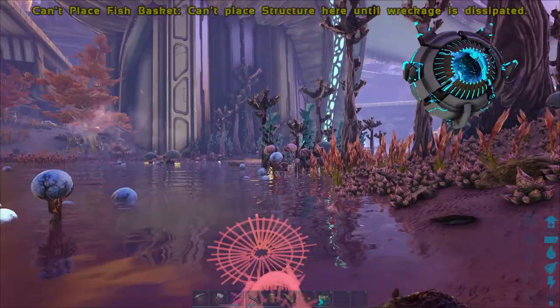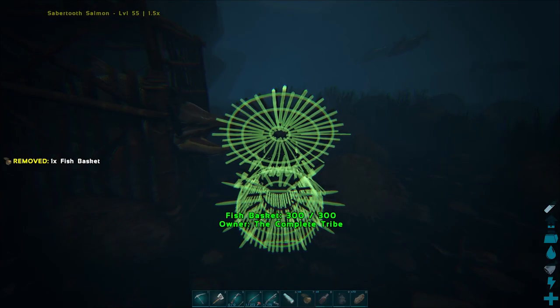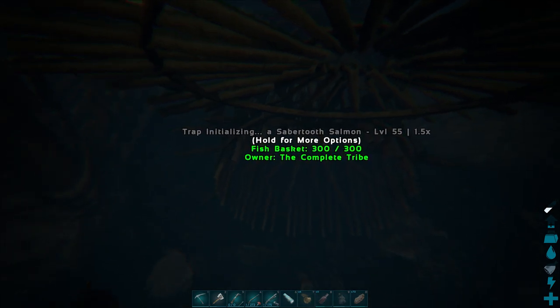Depending on the server settings and the day and night cycle timer, you may lose all taming effectiveness if you haven't tamed them by the following evening. So the best tactic is to use the best quality fish, reducing the amount of feeds and the time it takes.